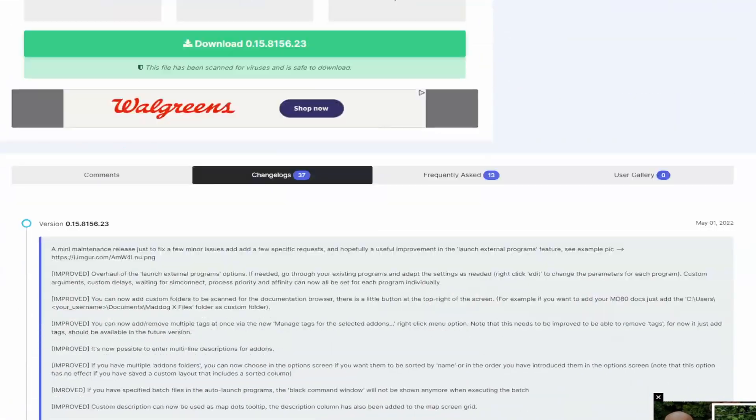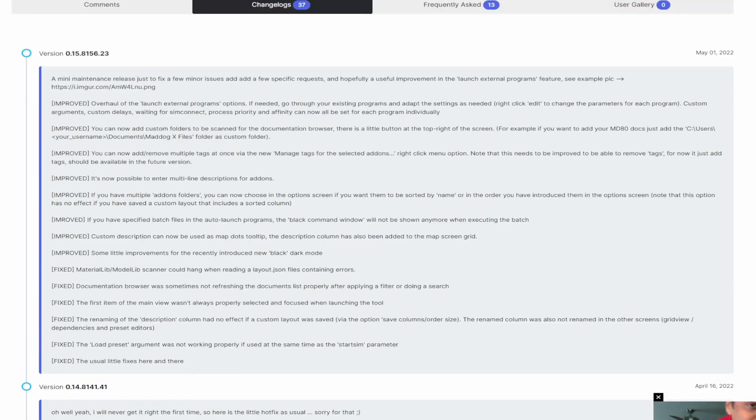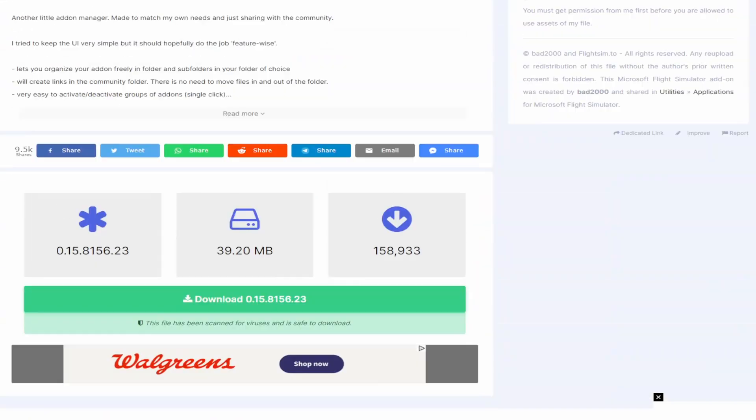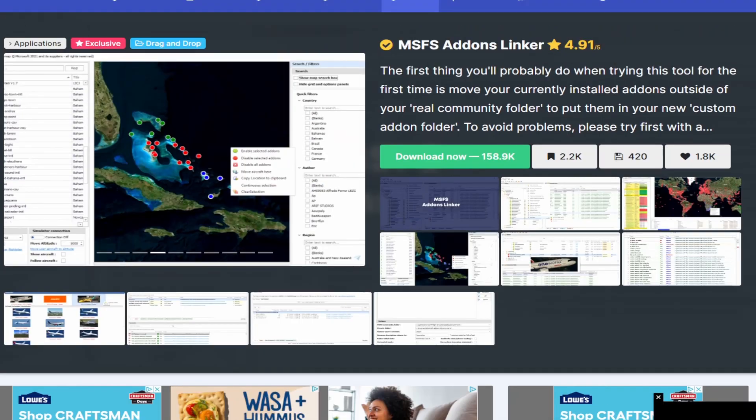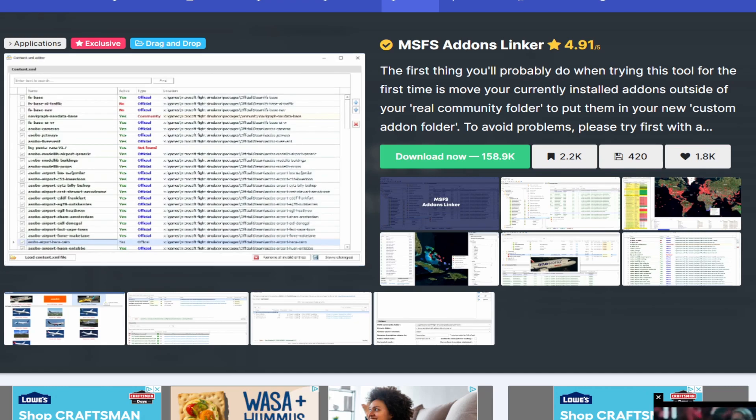This program is capable of doing so much more. Here's just a highlight of the latest update for the MSFS Add-on Linker. Take a moment to pause the screen and read through this, and definitely consider using this tool if you are constantly looking at different aircraft add-ons and sceneries. It really makes things nice, especially when it comes to troubleshooting and diagnosing issues with the simulator.